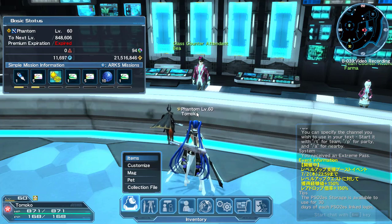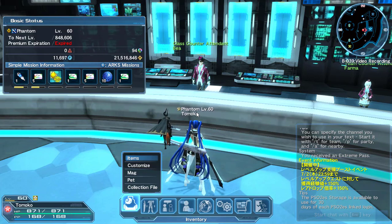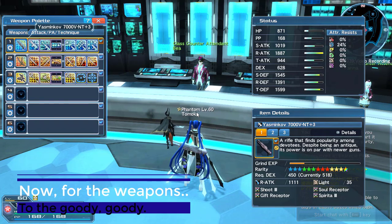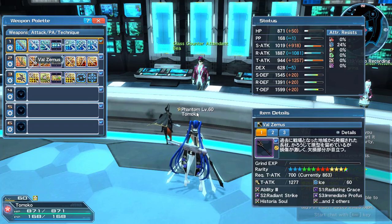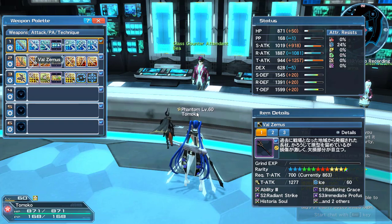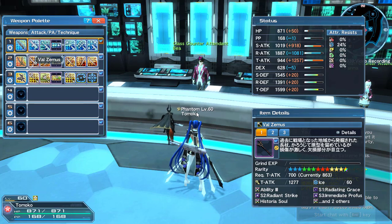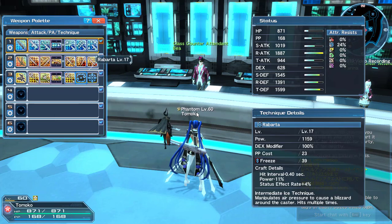I'm going to show you the weapons I use. I use the same units from Hero because I use the katana a lot, but I'll showcase the weapons. So I've got my rifle, my katana, and my rod. Interestingly enough for Phantom, using rod it's actually a good idea to use two rods — one just for using PAs, and one for using an element of your choice. You don't need a full palette; just pick one element you like. In this instance I'm using ice.